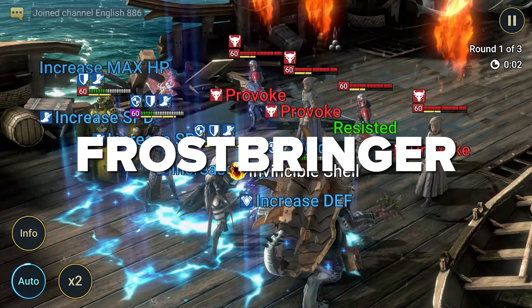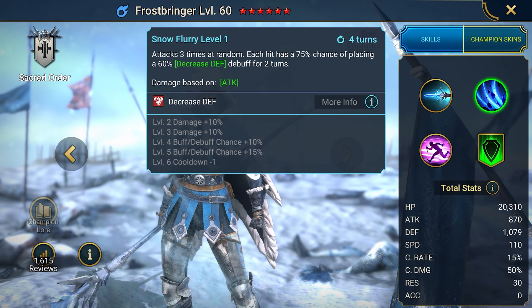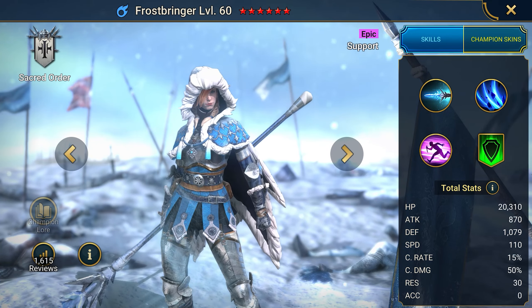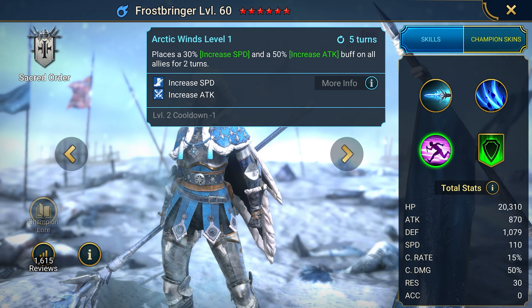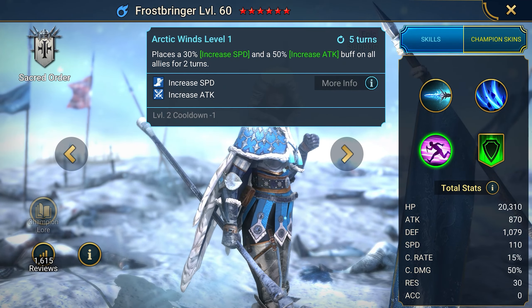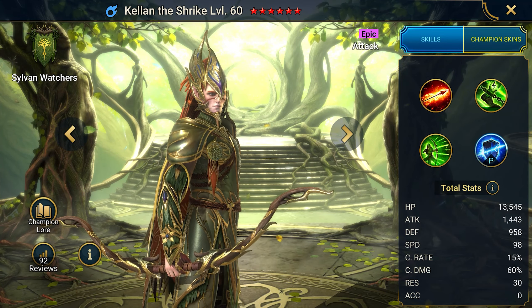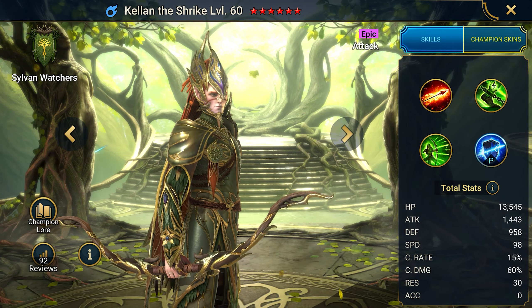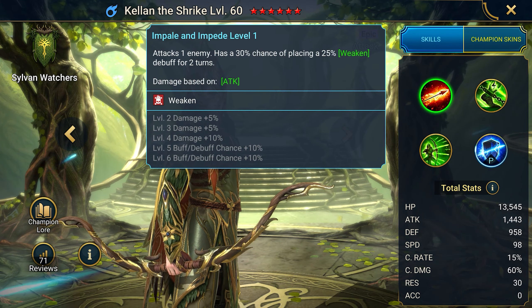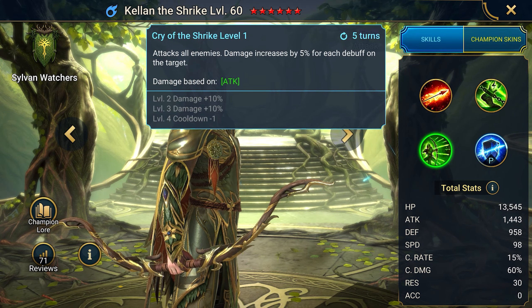The code Frostbringer unlocks the Frostbringer champion and resources. The champion is based on an attack with a defense and healing debuff; however, she is more commonly used in battle to support allies, as she has excellent acceleration and attack boost buffs. The code 2GT Newbie gives the epic Kellen the Shrike and resources — a champion of the newest faction. He has only one role, which is to deal damage. Not only does Kellen look cool, he can also protect himself in battle and shoot an arrow into a boss's forehead.